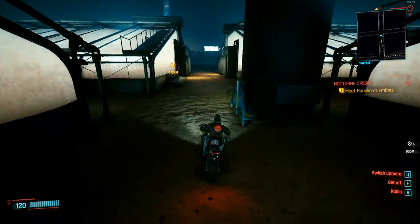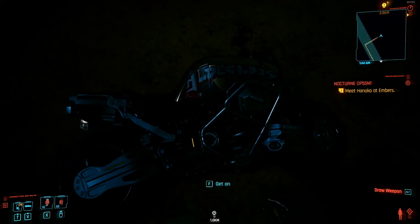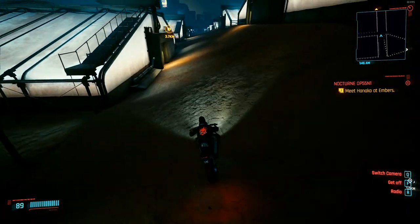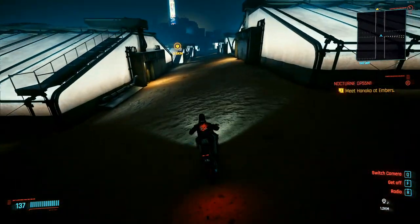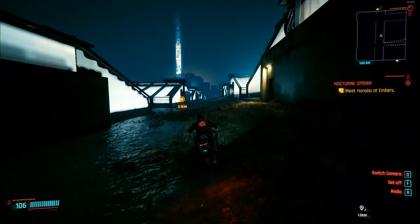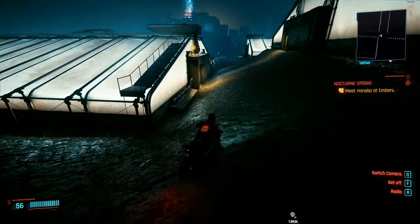We're going to basically drive until we get to the wall that separates this area from Pacifica. There's that water tower that we passed, so we're on the right track. We'll go along right here where this little concrete section is, riding along the ledge or the edge right here, and just keep going until we reach the end. I've only done this twice and it is very glitchy, so I might screw it up. I wanted to show this as authentic as possible.